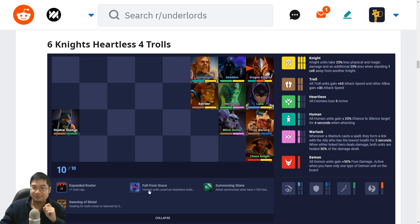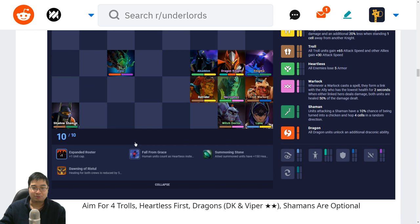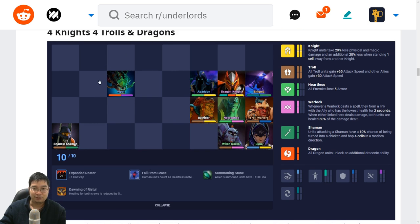Not much to add but we do want the Forefront Grace. Next we have four knights, four trolls and the dragons — again a 10-out-of-10 build. We don't need to rush all of that at the start; we can aim for four trolls and Heartless first with the knights, then add Dragon Knight and Viper once they're two stars. Shamans are optional and can be added at level 10. This gives optimal control, disabler, healing and just randomness — though the downside is it's a little squishier without three stars. Shadow Shaman is baiting on the side; if Lunar was three stars she would swap with Troll Warlord.